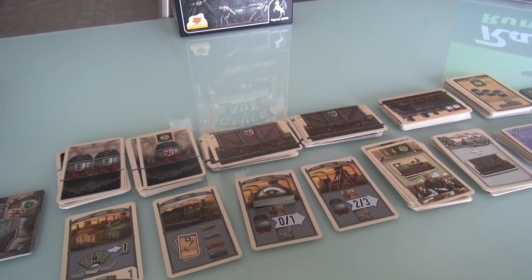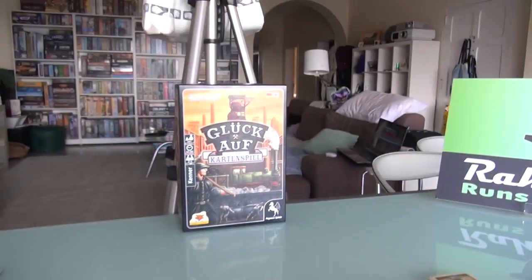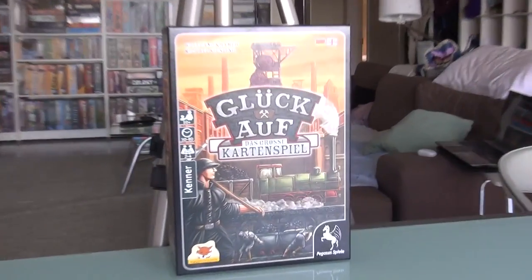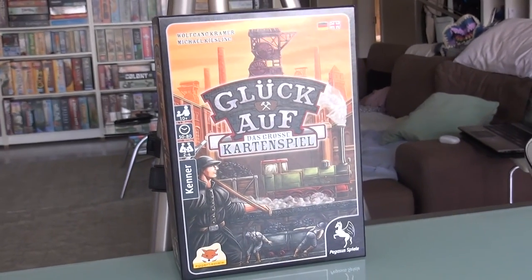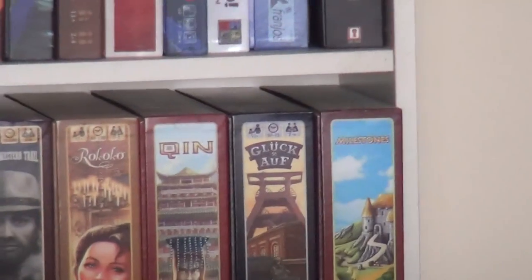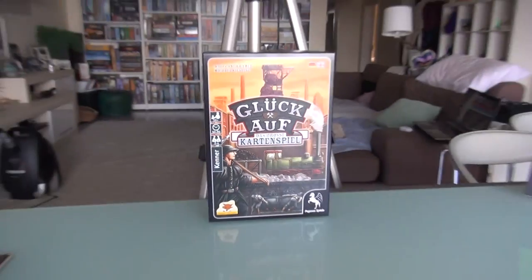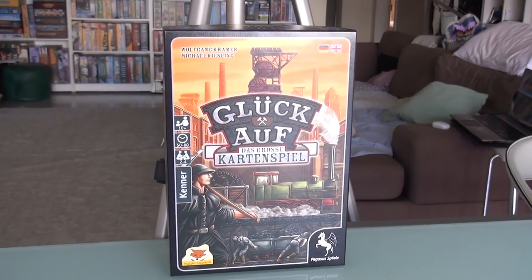If you'd like to see more, watch another shift or two so you can see Jen actually ship some coal off. You can hit the little i in the top right corner of the screen to go to the extended playthrough, or go to Final Thoughts to hear what Jen and I thought of the game and hear us compare it to its big brother, Glückauf, the original board game.